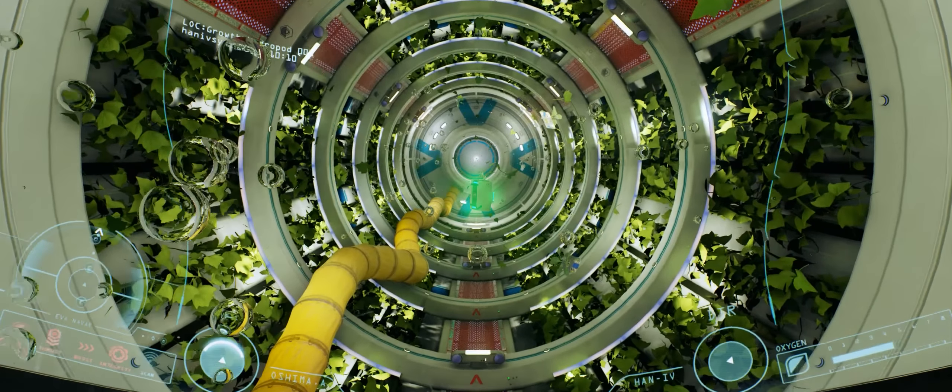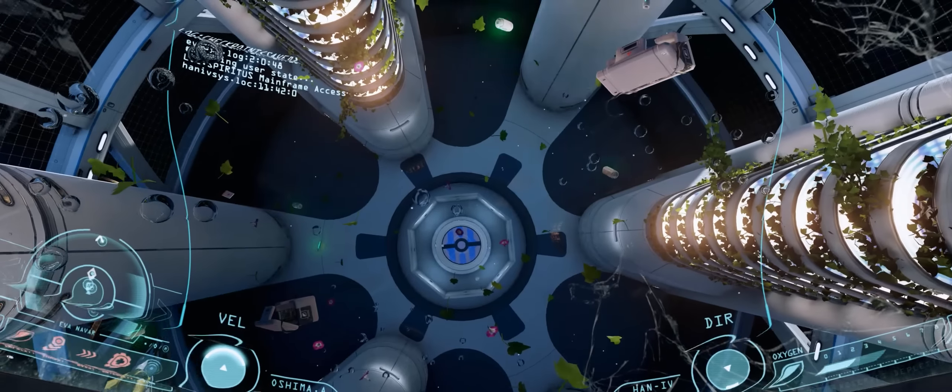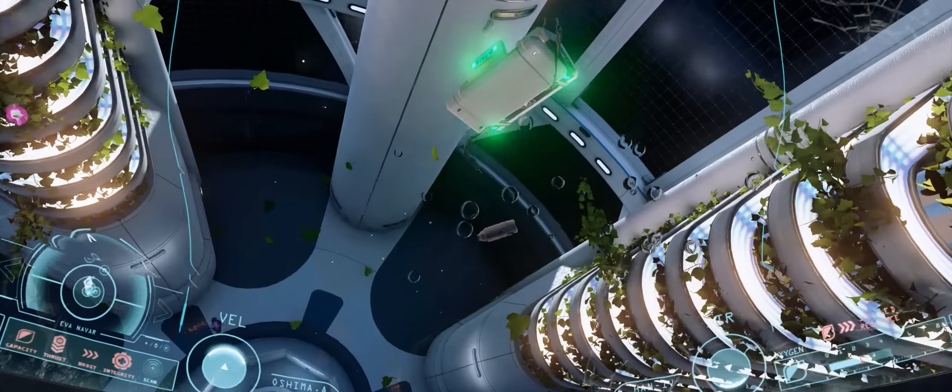Claustrophobia because your space suit's helmet really does sit around you very close and it does give you that sensation of being a little bit claustrophobic — the UI you can see here is projected onto the helmet's glass. As you turn your head you'll first notice that you're actually looking around the insides of your helmet, but then as you start looking out through the glass you'll notice just how massive space is, and that's where a little bit of agoraphobia can set in because the scale of these things is truly immense.